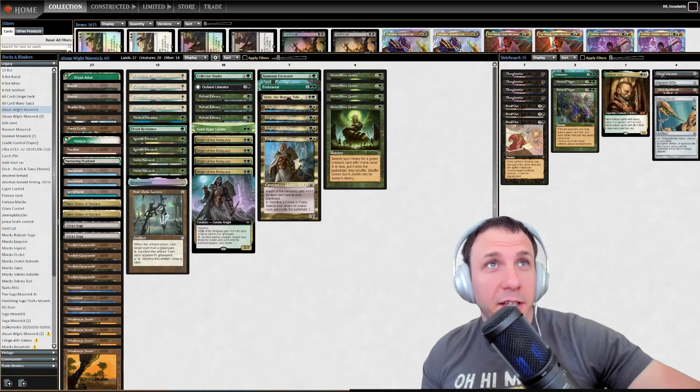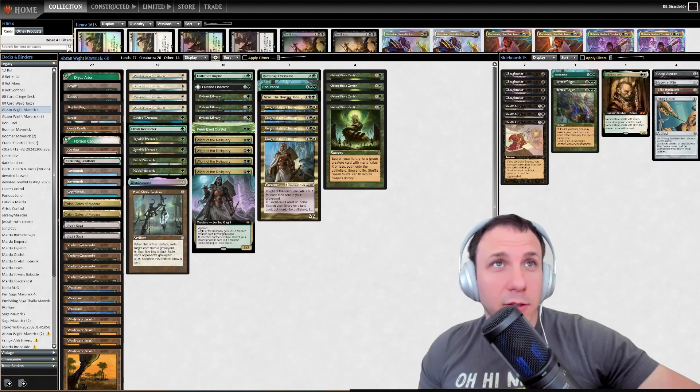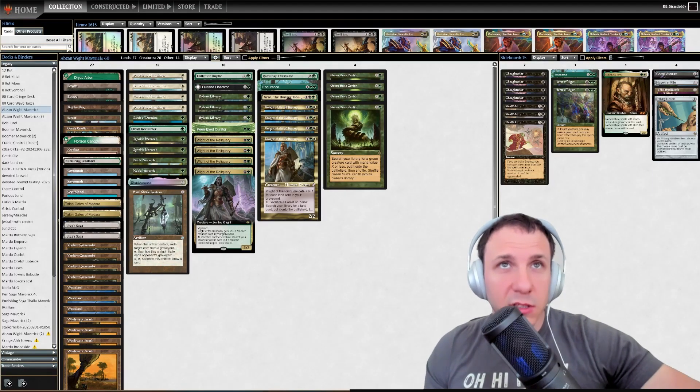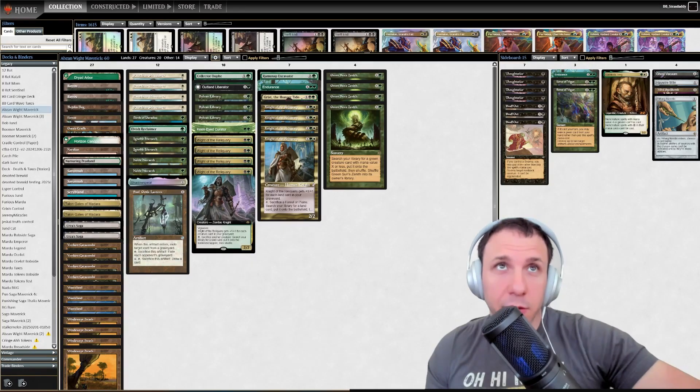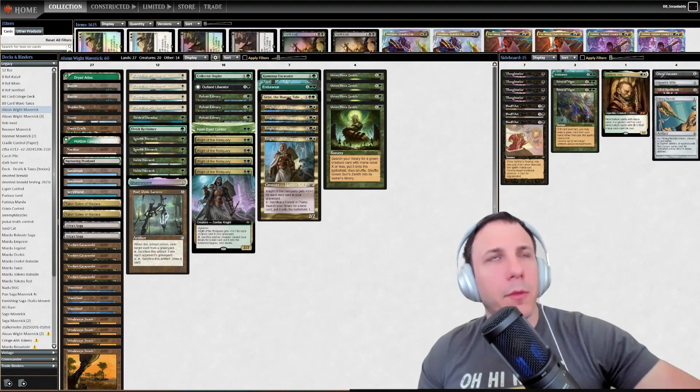Hey everyone, StrassDaddy here. I am going to talk about a tool that I created that'll help you use probability and statistics to determine whether your deck building choices are sound or not, and will also help you with mulligan choices.